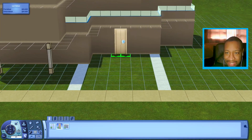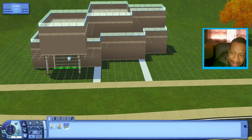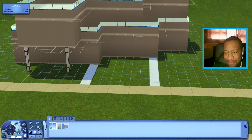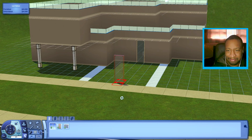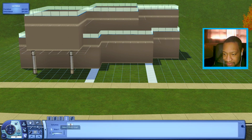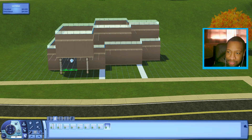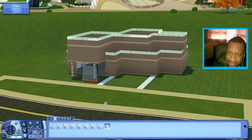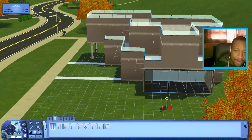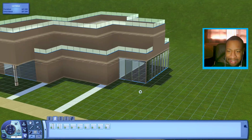We have a couple of doors from Into the Future: a sliding door, a garage door we probably won't use, and a glass door which is kind of small — I'd love a bigger one. There are no tall columns from that pack. Looking at windows, I'm going to try to have a couple of the big ones out in front. Making this section all glass windows looks pretty good from the outside, so maybe I'll keep it.